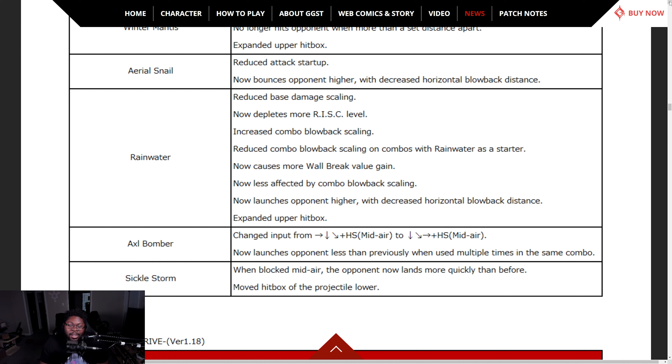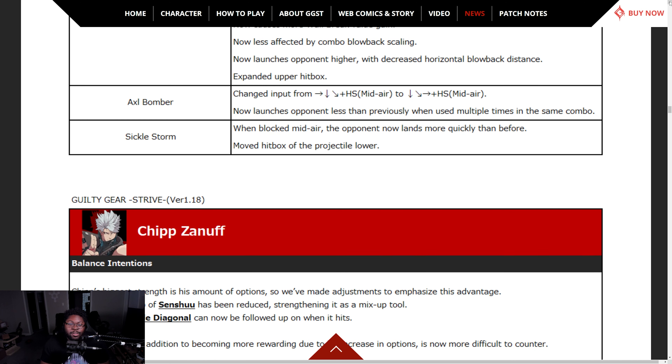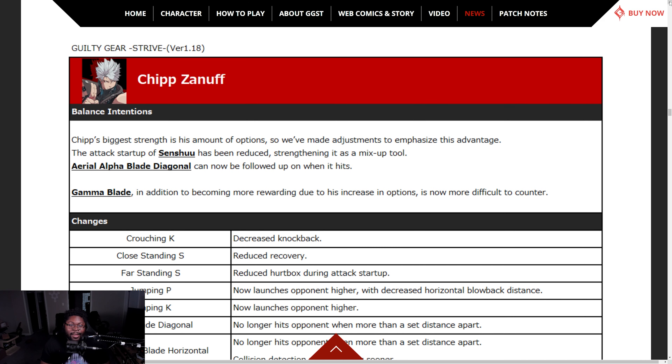Sickle Storm now less affected by combo blowback scaling, launches opponent higher with decreased horizontal blowback distance, expanded upper hitbox. Rensen — changed input from the previous motion to a quarter circle. Sickle Storm blocked midair — opponent now lands more quickly.